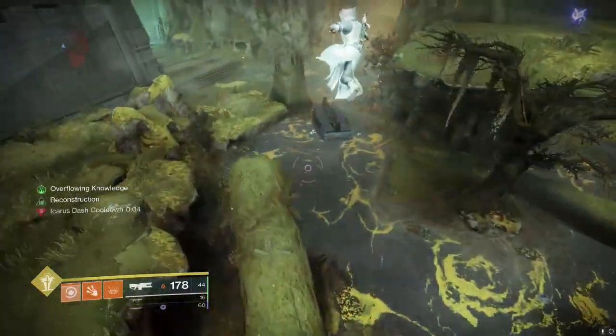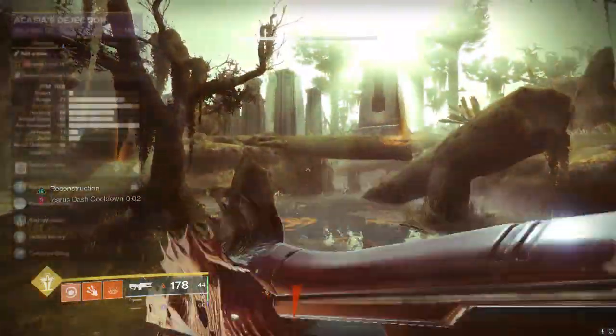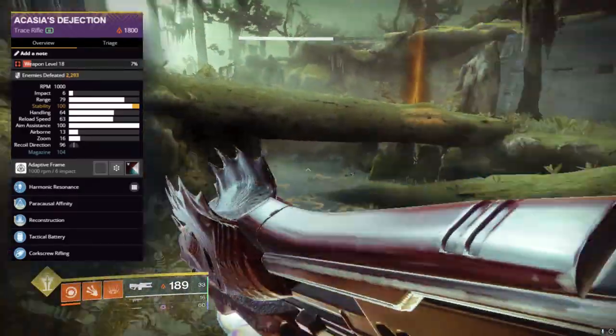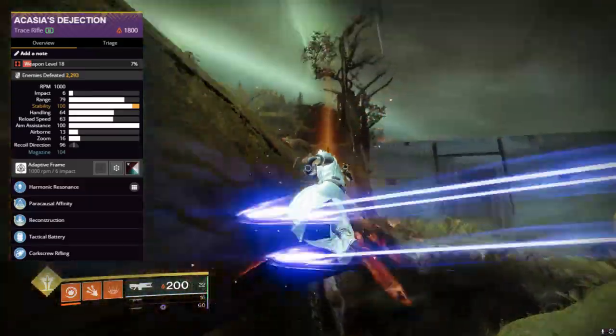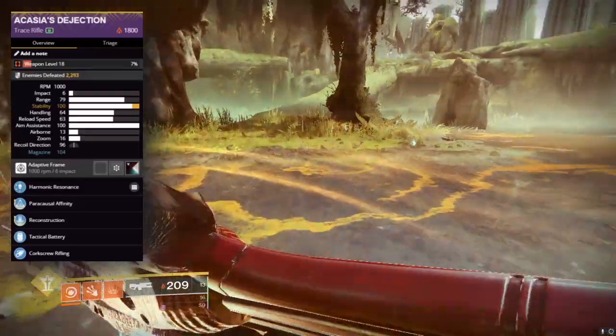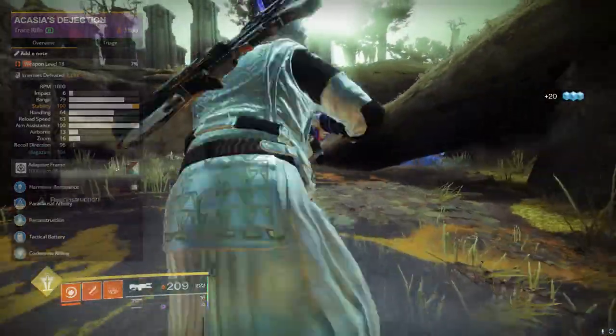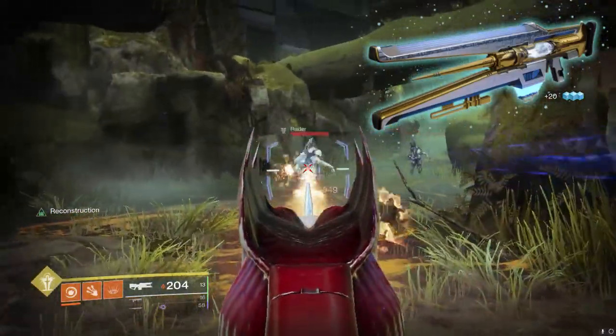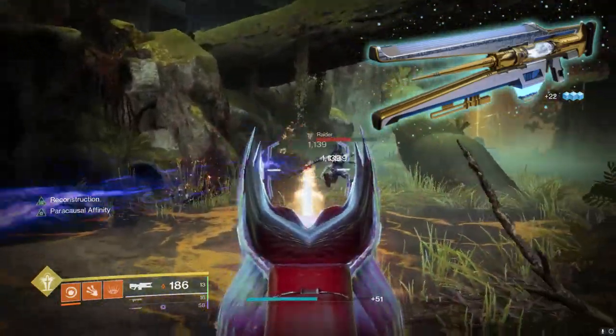This trace rifle has some pretty nice ability — it really feels like you're shooting a straight laser beam. The roll we decided to craft has Corkscrew Rifling, Tactical Battery, Enhanced Reconstruction, and Enhanced Pericausal Affinity. It also has a Backup Mag on it, and with Reconstruction you're talking about a trace rifle that can get up to over 200 in the mag — that is more than Divinity, which was the previous highest magazine any trace rifle had.